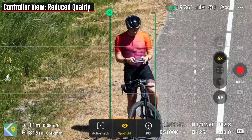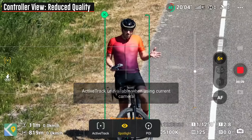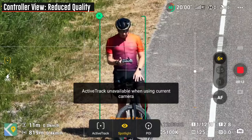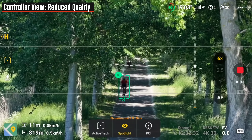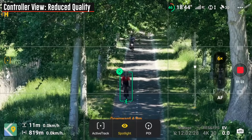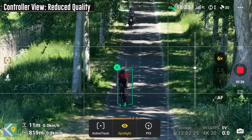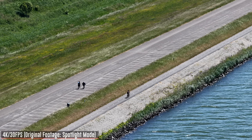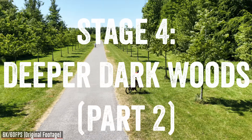One thing to keep in mind: the 6x lens does not work with active track — as soon as you tap, no matter your resolution or frame rate, it will not work. It will however work with Spotlight mode, where you are controlling the drone's position in the sky but the camera stays focused on you. You can manually control the drone while it tracks something else — a super useful mode, but it is not active track. Anyway, time to go down into the much darker woods.